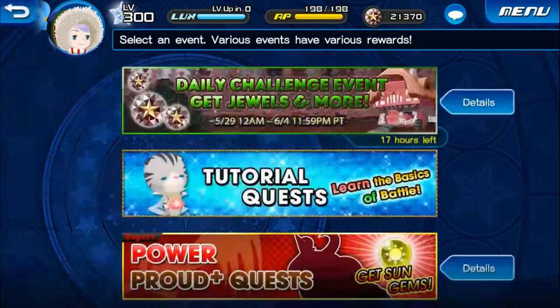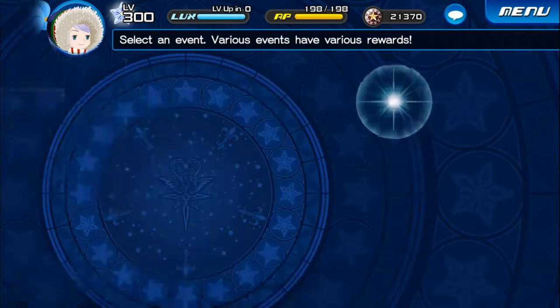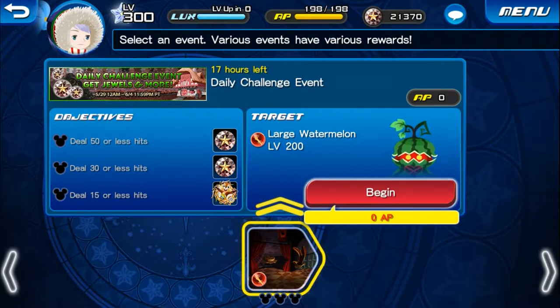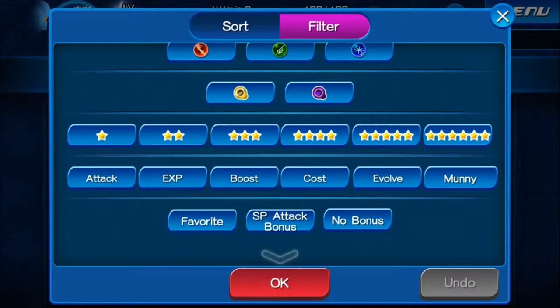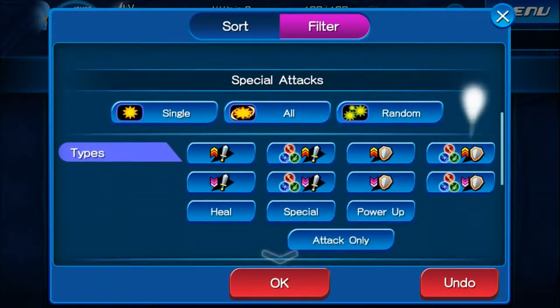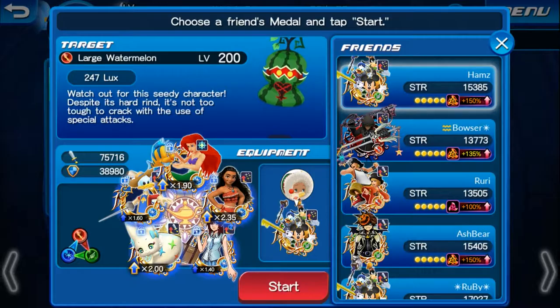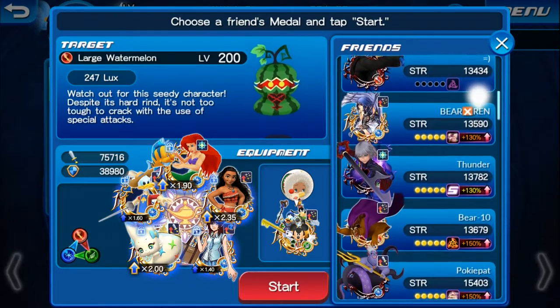Moving on to the daily challenge. The target today is the large watermelon, and the objective is to defeat it within 15 hits. When you're setting up your Keyblade, I do recommend using the filters to find all your low hit count magic medals to ensure you don't go over the 15 hits.